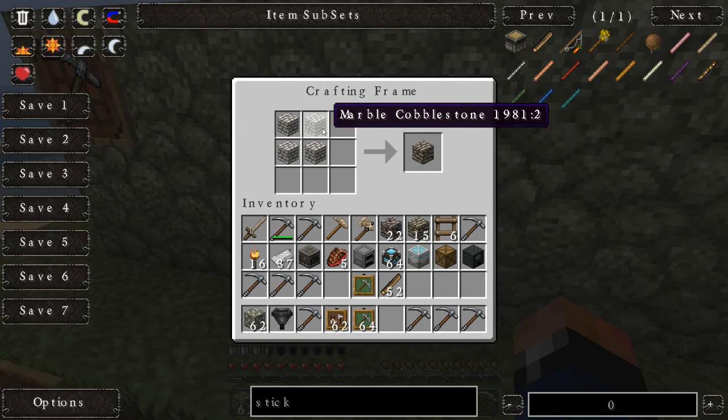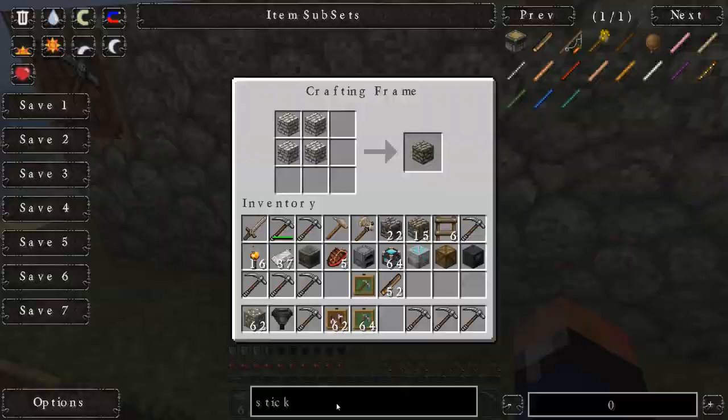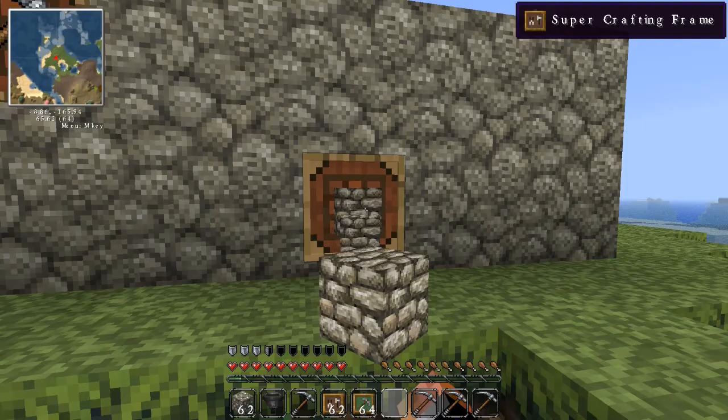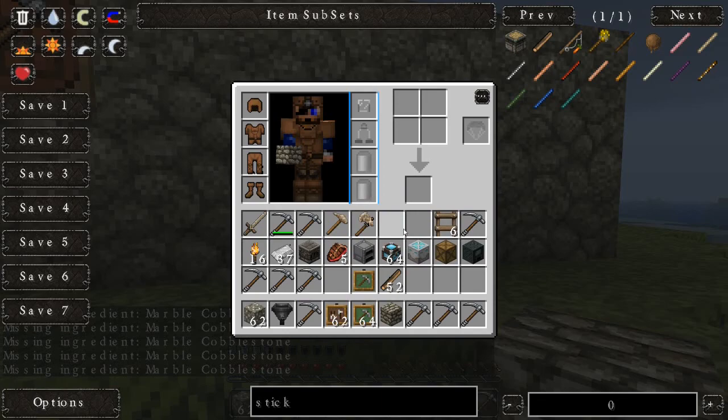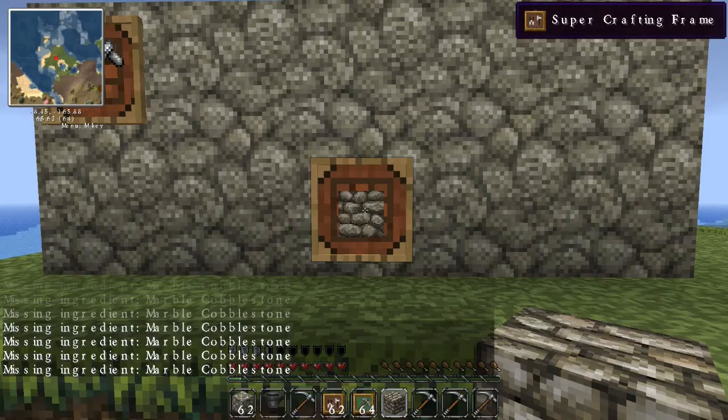With all the underground biome cobblestones, you can use four of them to make a base cobblestone. In this case, I put in four marble cobblestone. I could get that out — missing ingredient. I must have had the ingredient in here at some point, either that or it's a bug. This is what happens if you don't have the ingredients necessary.